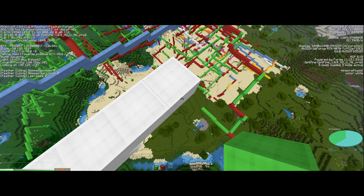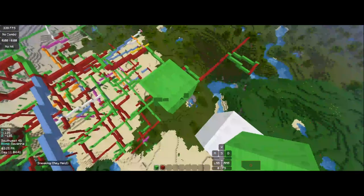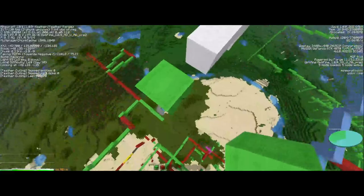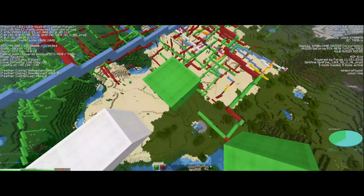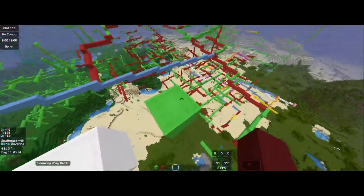Now for the aim — every direction is going to be different. If you're going north it's going to be 45, 75. If you're going east it's going to be 135, 75. If you're going south it's going to be negative 135, 75. And if you're going west it's going to be negative 45, 75. That's all to remember about the aim.